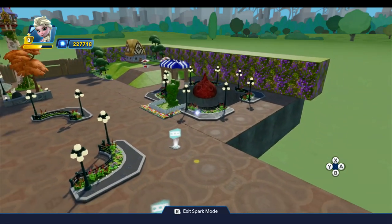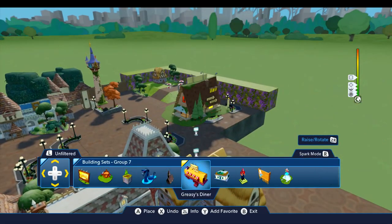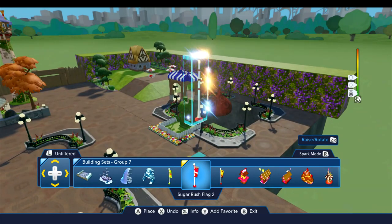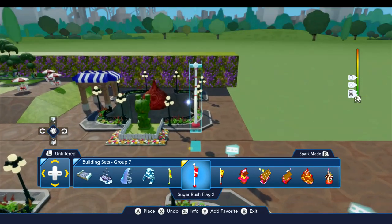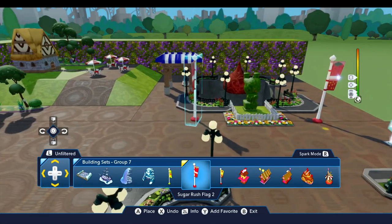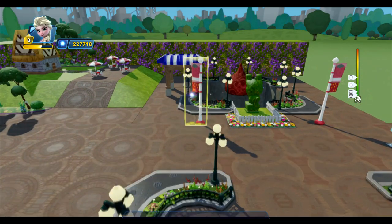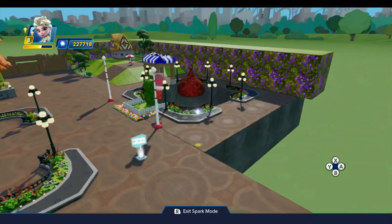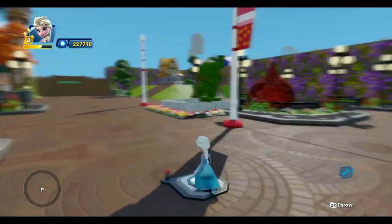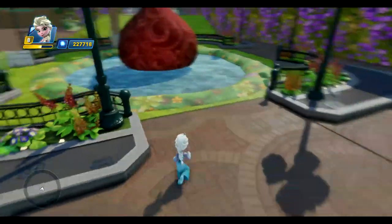Just a couple more little finishing touches here. If we come up to building sets group seven and go to the right, we'll find the sugar rush pieces and we have these flags. I'm going to put in a couple of these because they're colorful like a circus flag would be. We're going to put one on this side and one on this side — if you use the same one it'll save a little bit of memory. Then to finish it off, we'll step on our replayer and do a playback, and that puts the water back underneath. So that looks really good.